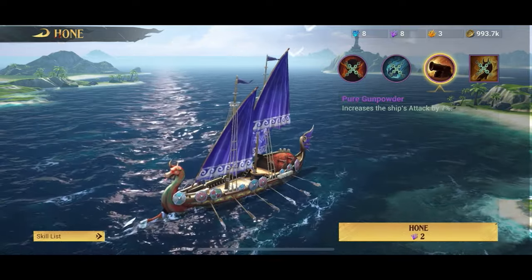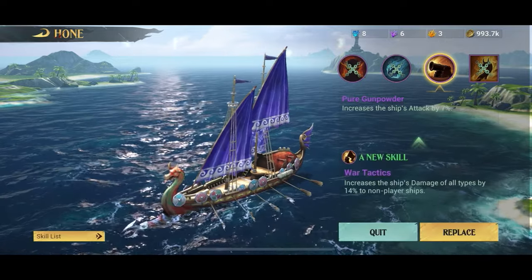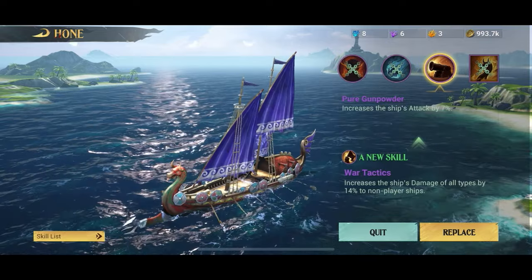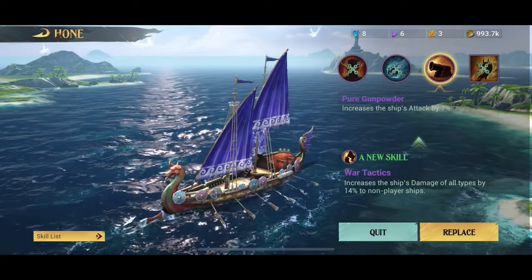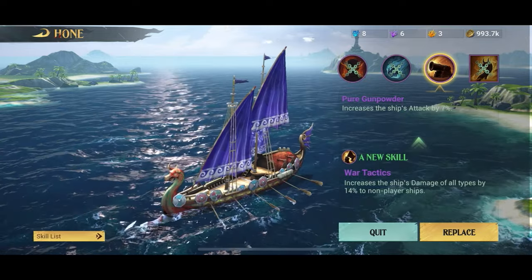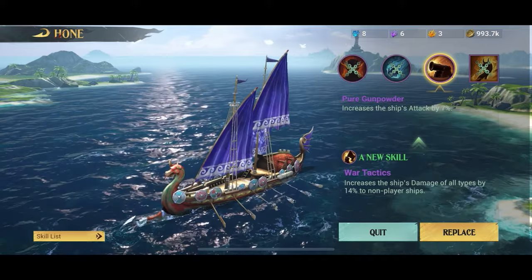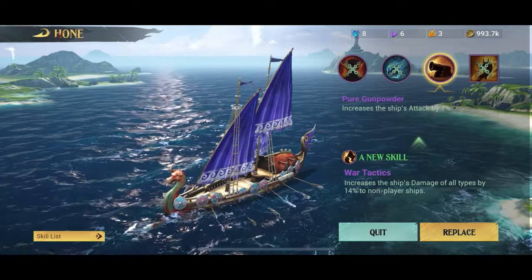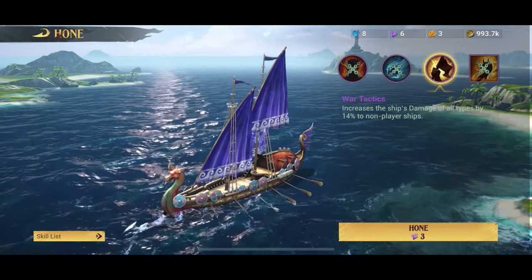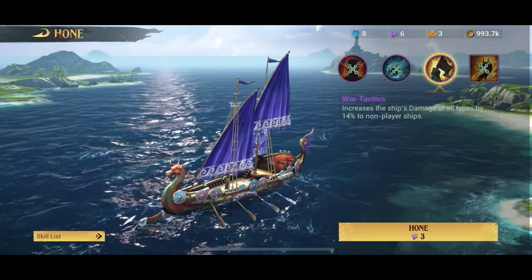We're going to click the hone button again because we don't want Attack by 7. The next one increases the ship's damage of all types by 14 to non-player ships — that's fine since I don't do PVP much, and it applies to blazing damage as well. So we press replace. That's about all we can do to the ship for now because we can only hone one skill — you can see how the other two are locked.